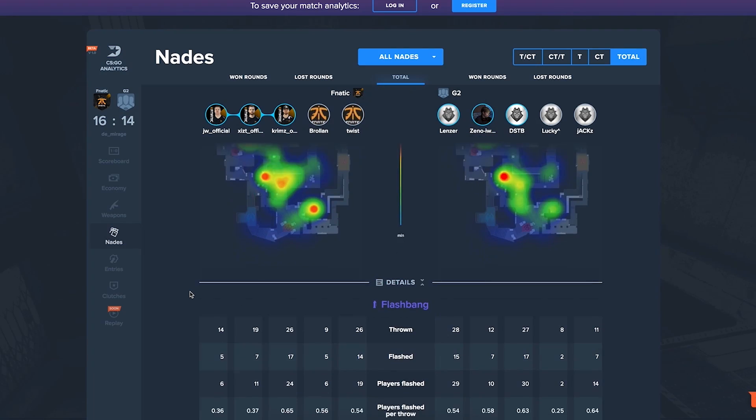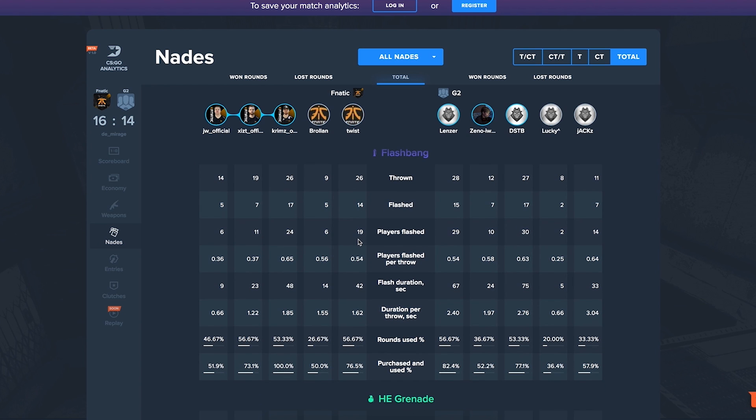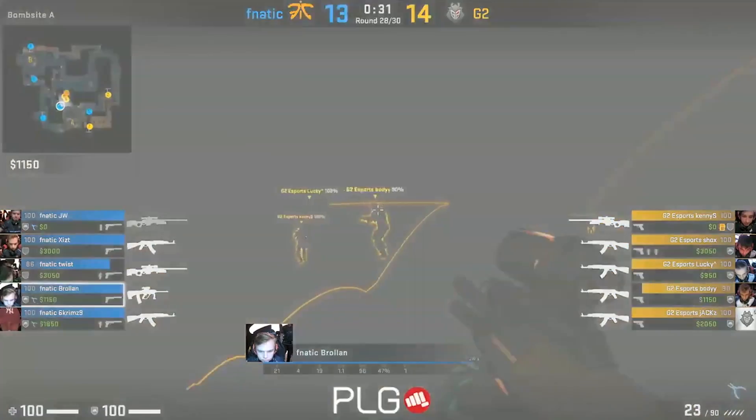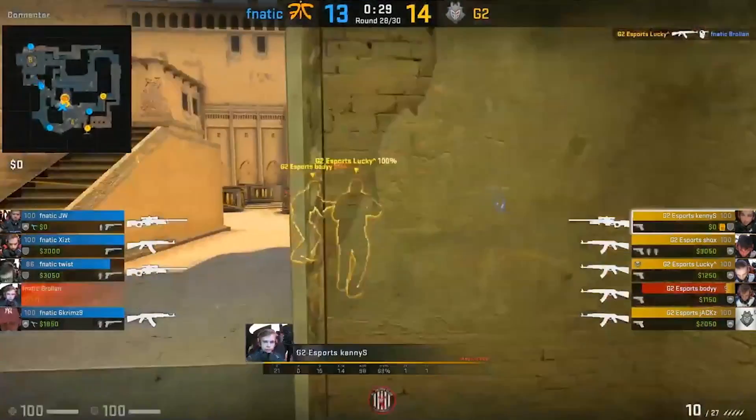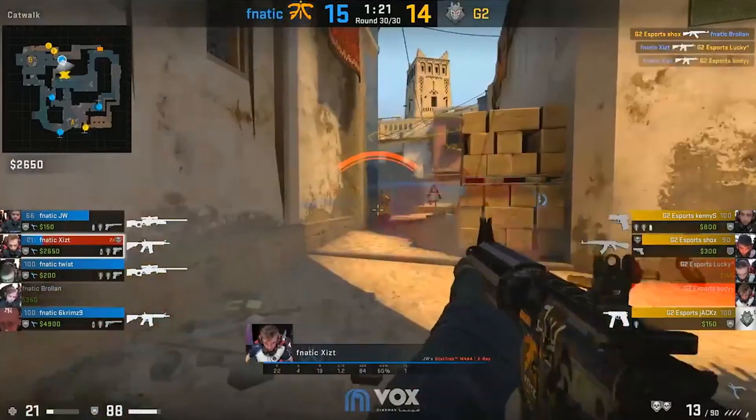After that, we have nades. This is pretty interesting, because you can see every player — how many nades are thrown, how many flashbangs. Twist threw 26 flashbangs and 50% of the flashes he threw were successful in flashing a player. You can see players flashed, how many nades you've thrown, and how much damage you do. If you throw a lot of nades and maybe not do as much damage, then you can talk about how to use nades better and do more damage with them.